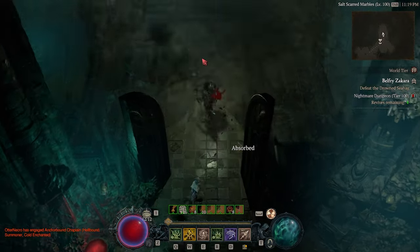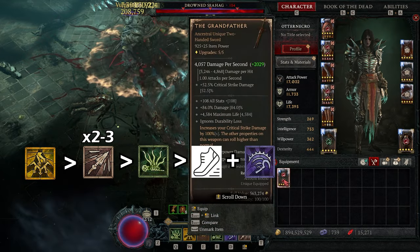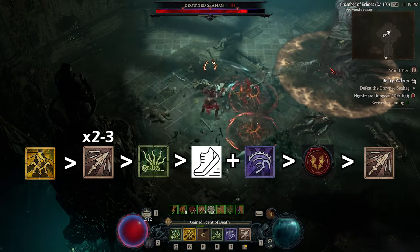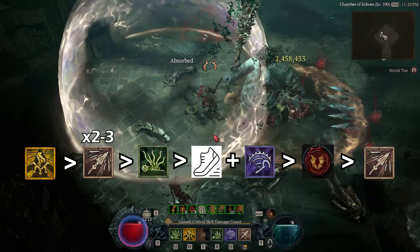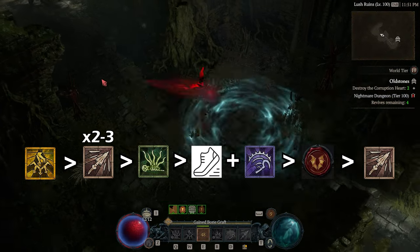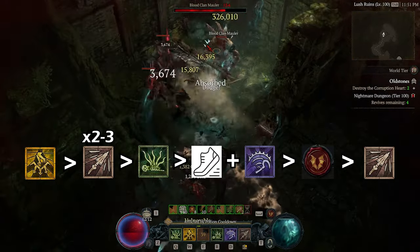To reiterate: Decrepify your targets, cast 2 or 3 Bone Spears, cast Corpse Tendrils on top of the Elites, walk up to the Elites — do not evade — cast Reap, evade out of the group, and start casting Bone Spear. That's combo number 1 and it will be your bread and butter to dealing maximum DPS to an Elite group, which will be very relevant in Abattoir of Zier. At the moment it does not feel necessary because our current DPS is high enough that we do not need to perform this combo to kill Elites rather quickly, but make no mistake — Abattoir of Zier is going to change that.